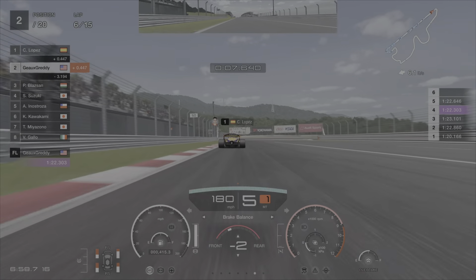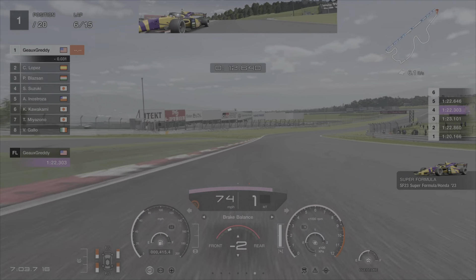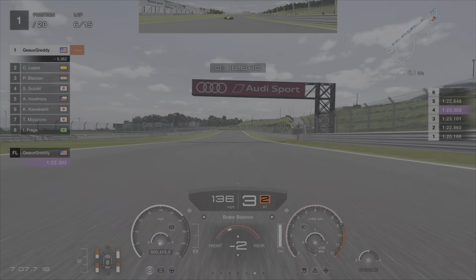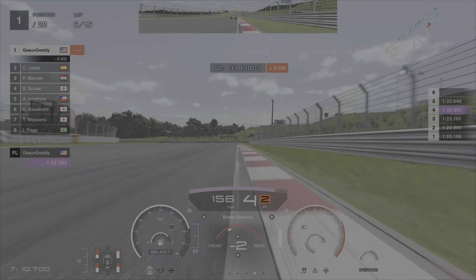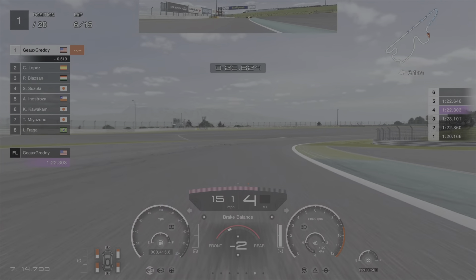Here we are on lap six — braking there, getting to the curbing, and easily getting down on the inside of Lopez. Power out of the corner. See Lopez — Gretty's going on by. It wasn't even a typical pass — that was an actual real-to-life move performed by yours truly.